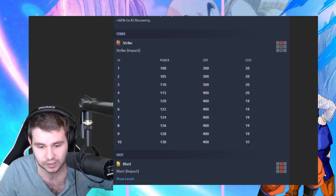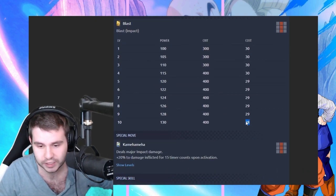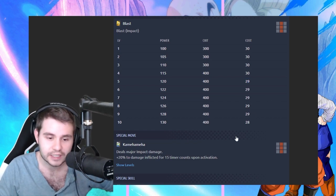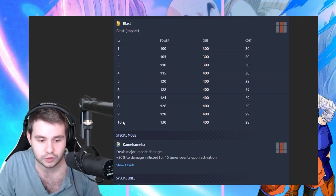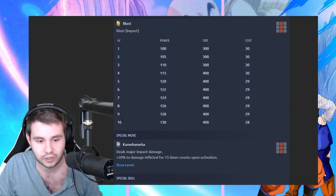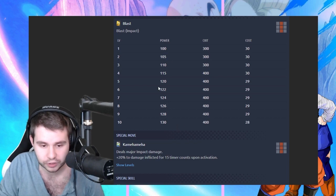The cost — we're gonna get them to level 5, so it's gonna be 19 in terms of the cost. We take a look at the blast, it's gonna be 29, because we're not gonna be able to, since we're not zankying them, there's no way to get to card level 10 as a result. So we're gonna be hitting at a power of 120.